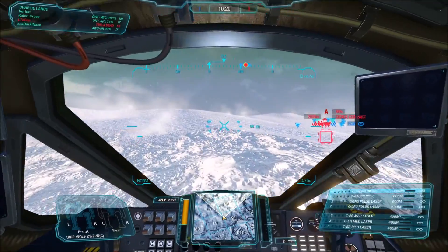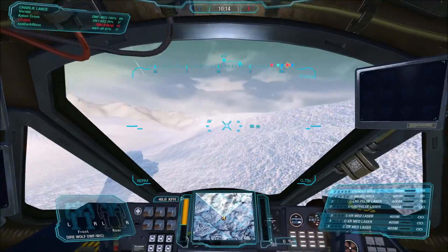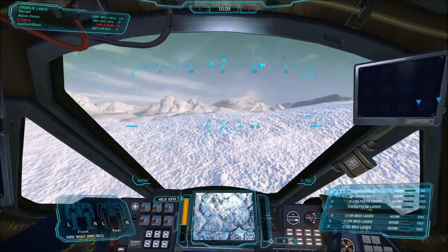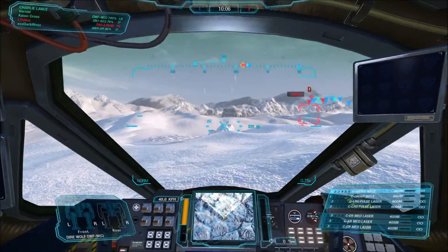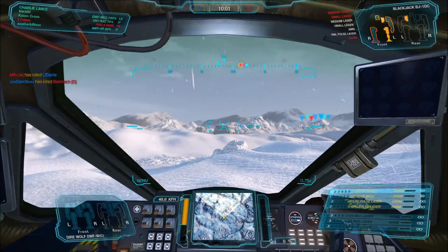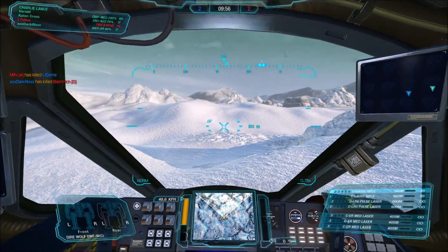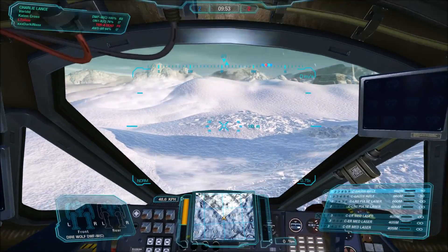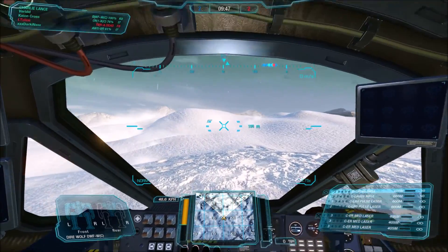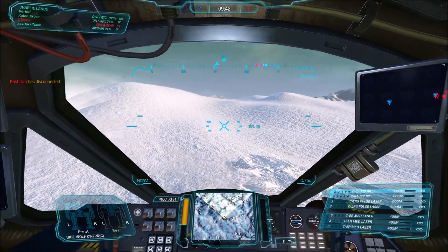I wasn't paying attention that I was getting damaged from the right-hand side. There was a little canyon with just a little slope, and enemies were coming in from over there doing quite a lot of damage to me. I only realized it when I had about two shots left before blowing up. I turned around, faced the enemy, and started to load up my Gauss Rifle. I was at yellow armor when he planted — I think it was a big autocannon — into my center torso and finished me off.